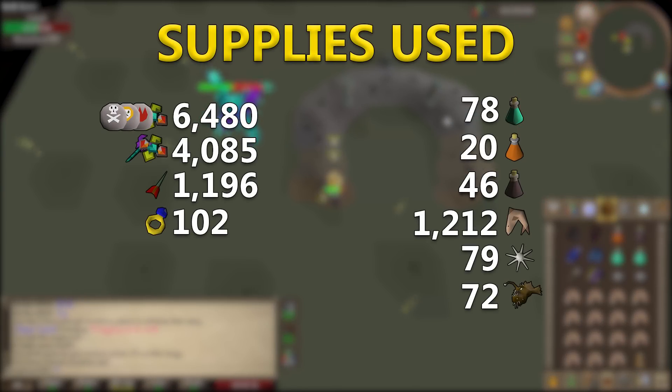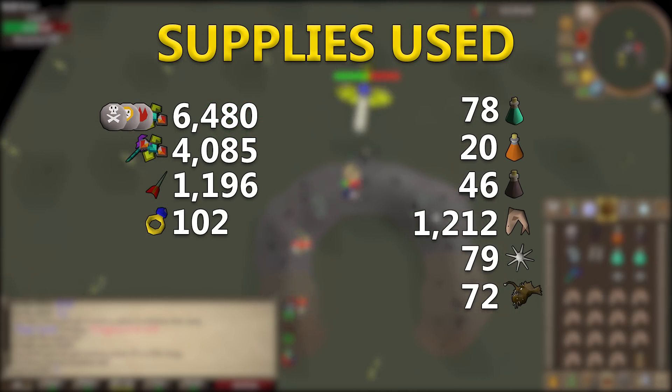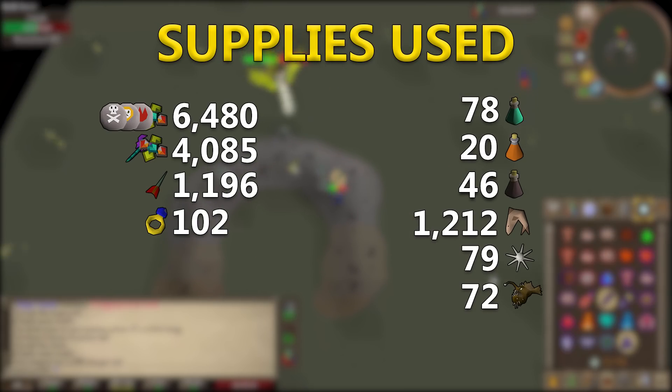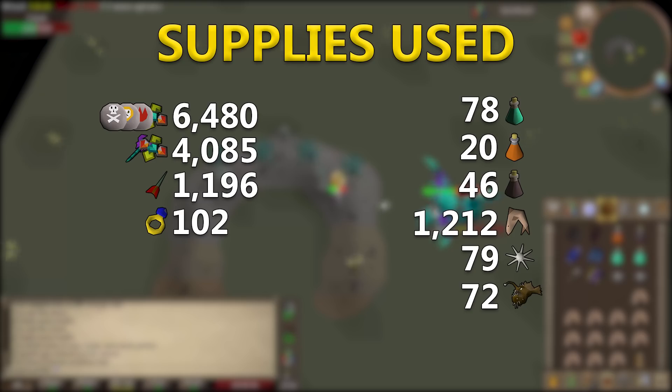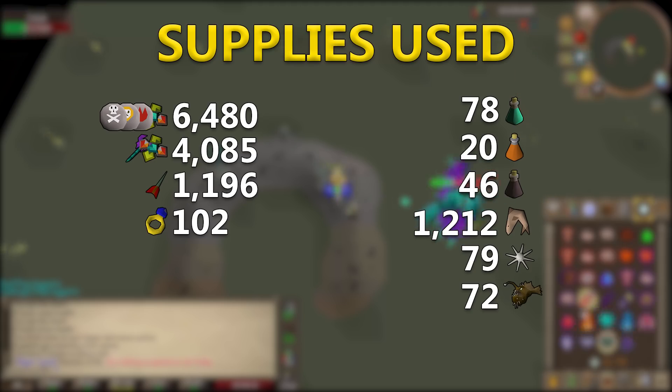Here are the supplies used: 6,480 trident of the swamp casts, 4,085 toxic blowpipe scales, 1,196 adamant darts, 102 rings of recoil, 78 prayer potions — which is pretty low compared to my other videos — 20 bastion potions, 46 anti-venom pluses, 1,212 sharks, 79 karambwans, and 72 anglerfish.